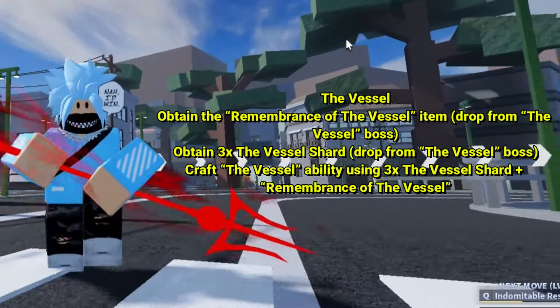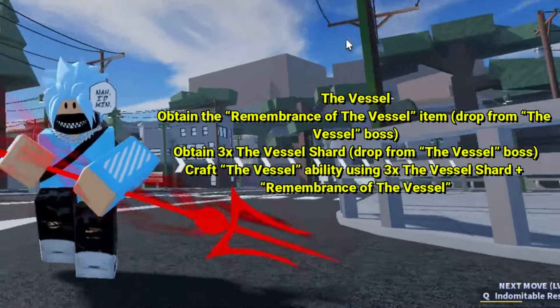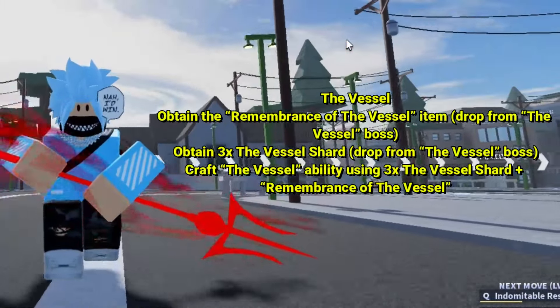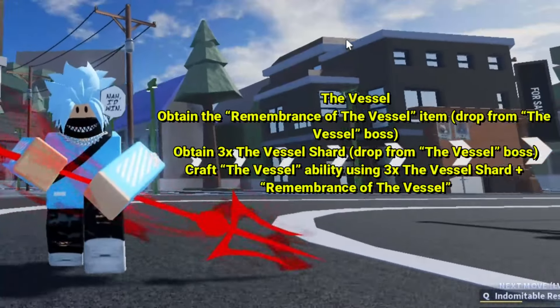In order to obtain the ability, you need the Remembrance of the Vessel item, which is dropped from the Vessel boss. You also need to obtain three Vessel Shards, which are also dropped from the Vessel boss. Craft the Vessel ability once you've got those items.